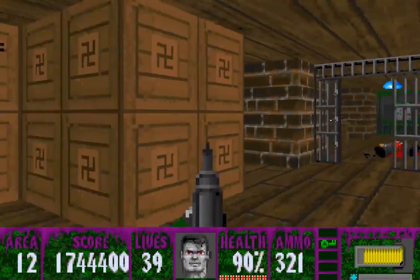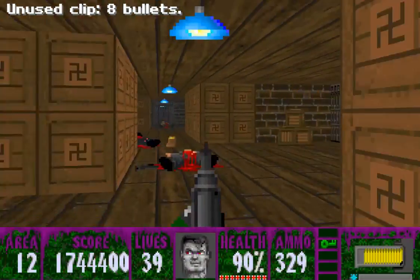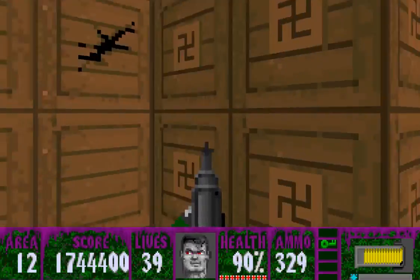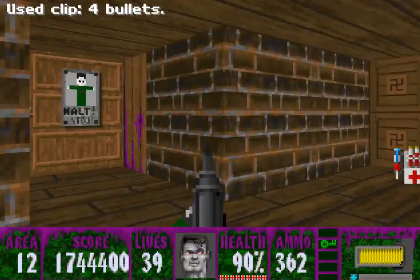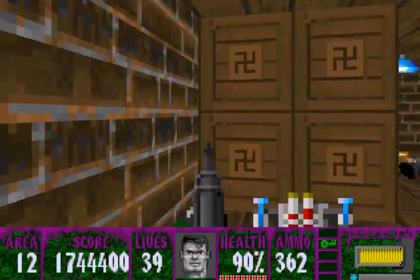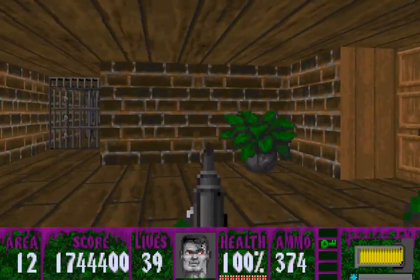Okay, this is going to mark our first secret. We can push it that way, we can push it that way, but do not push it that way, because you will lose your chance at getting this weapon. The mutant door — we do not need the mutant key in order to complete this level.